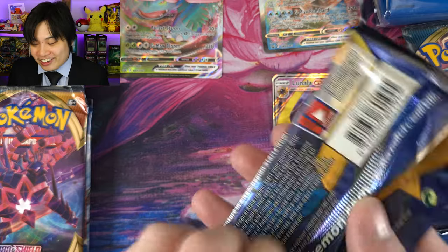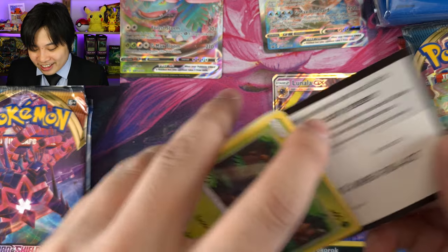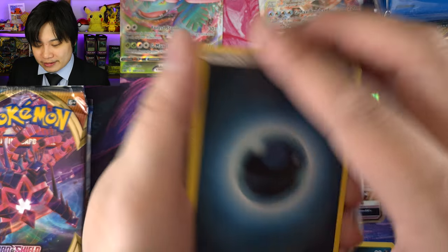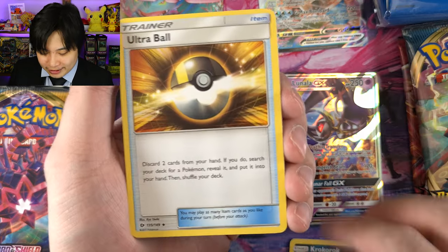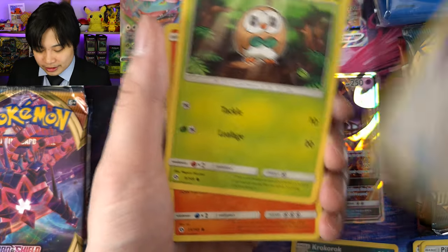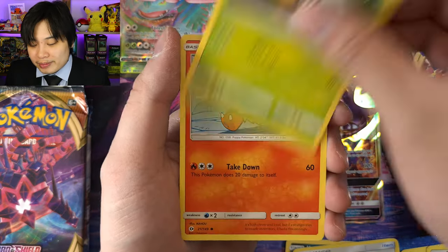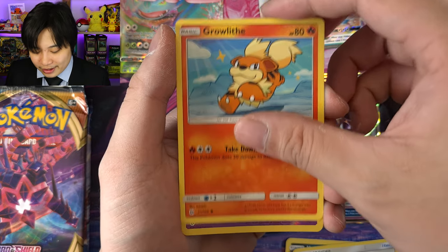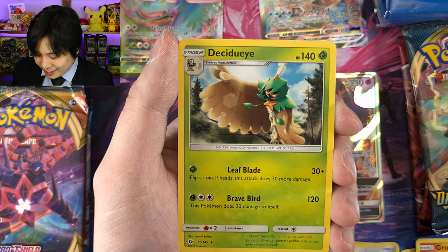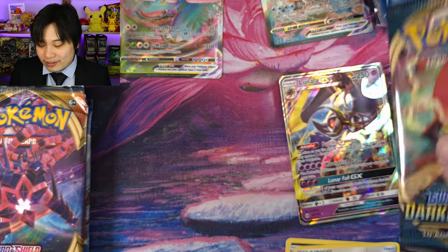Can Team Venusaur do better? Full Art version, please. Rowlet is a good luck sign. Got a nice code card. We got an Ultra Ball, Pellipper, Timer Ball, Rowlet of course, Torkoal, a nice Zubat, a Grubbin, a Growlithe, Drowzee reverse, and our rare is going to be none other than a Decidueye to go with our Rowlet. Sadly, however, not as strong as Lunala from the Blastoise side.